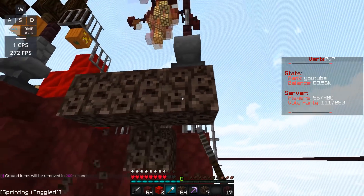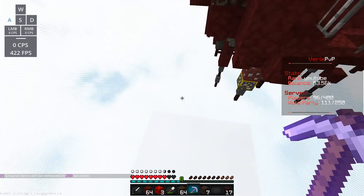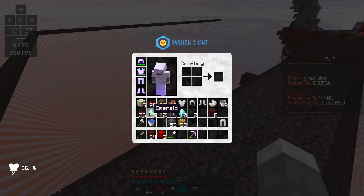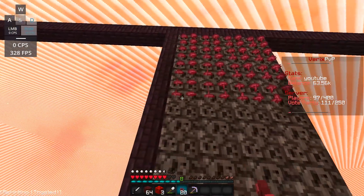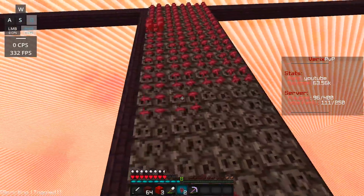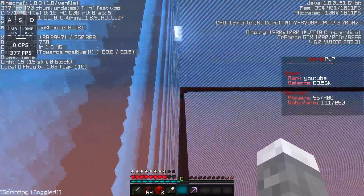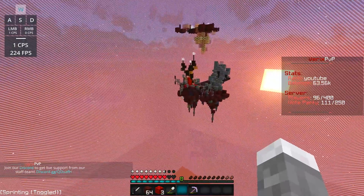Oh no, it's gone! Alright, so this is how much soul sand we have. Let me see — nether warts: 36. We can fill out about half. Let me quickly fill this out. I want to see how big the island actually is — I think it's 50 by 50? Actually 100 by 100. Yeah, 100 by 100, that seems right.